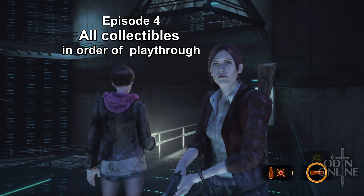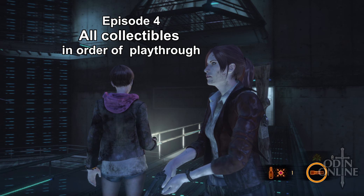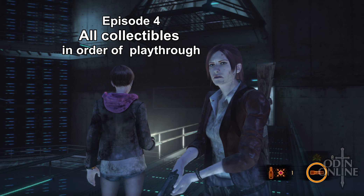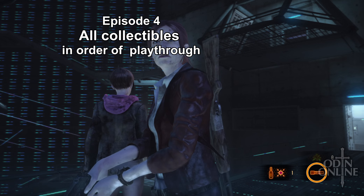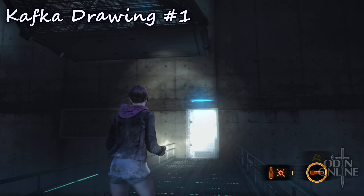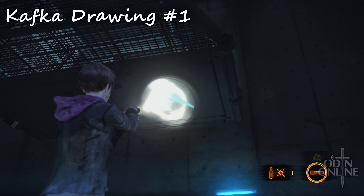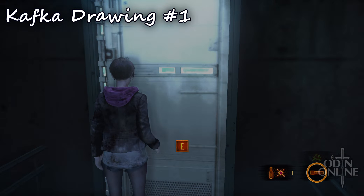In this video I'll go through all the locations of the Kafka drawings, the tower emblems, and the insect larvae. The very first collectibles in Episode 4 are three Kafka drawings. The first one is just above the first entrance door — that's Kafka drawing number one.